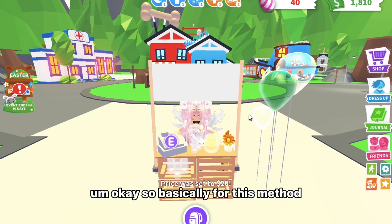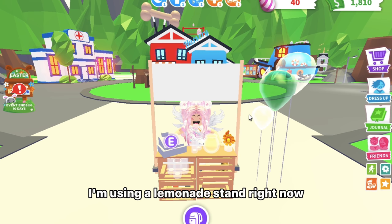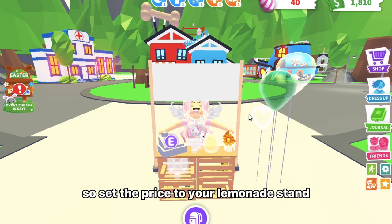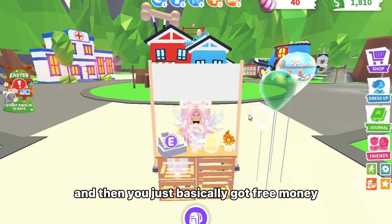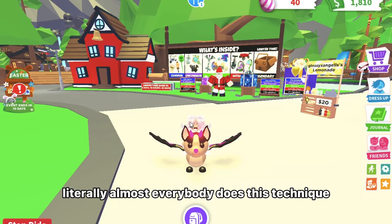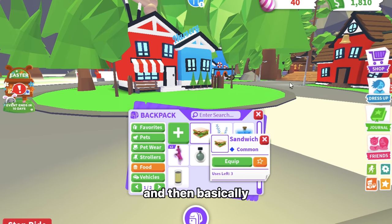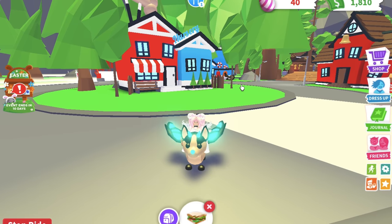For this method, get a lemonade stand, hot dog stand, or ice cream truck — I'm using a lemonade stand right now. Set your price, I'm doing 20, and then go AFK. People will just pay you throughout your AFK time, so you basically get free money. Almost everybody does this technique. Also be a baby and get a pet out so you're completing needs for yourself and your pet, getting double the money you'd normally earn.